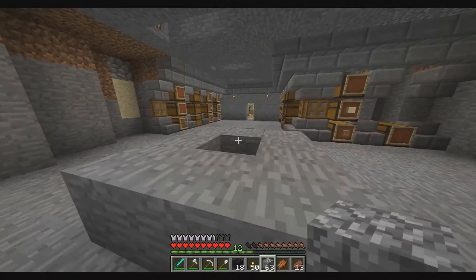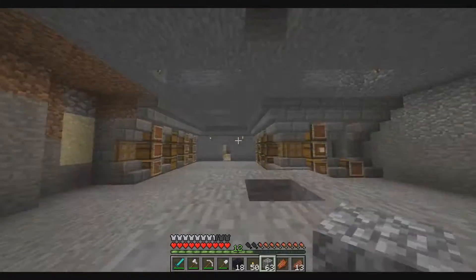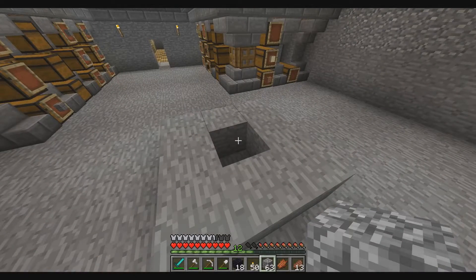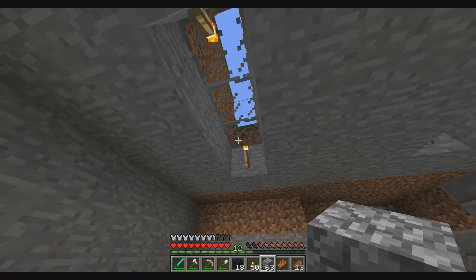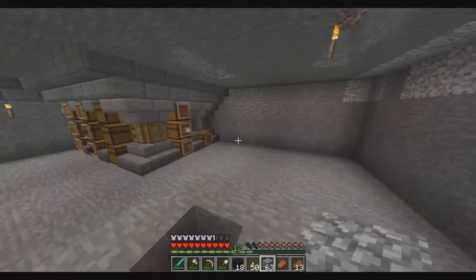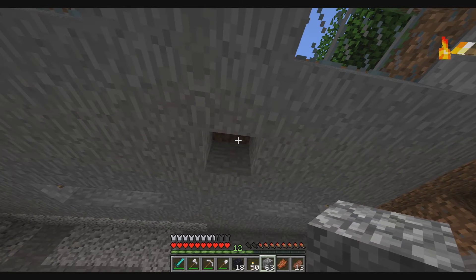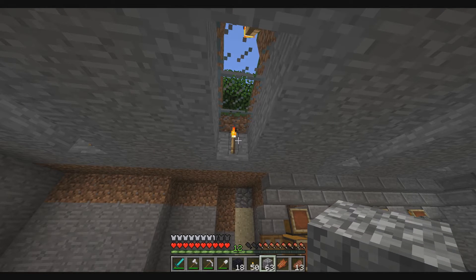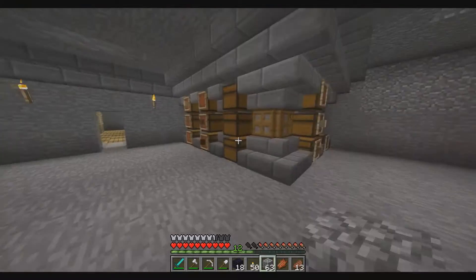I do not have any cheats enabled in this game — this is totally original. No cheats are enabled on my server. Now I'm kind of regretting that since I died, because I could have kept my inventory with a cheat. I didn't find that out until after I died when I tried to look up a mod that would let me keep my items. I found that cheat, but the only way to use it is if you had cheats enabled, which I don't. So every time I die, I'm going to lose everything.